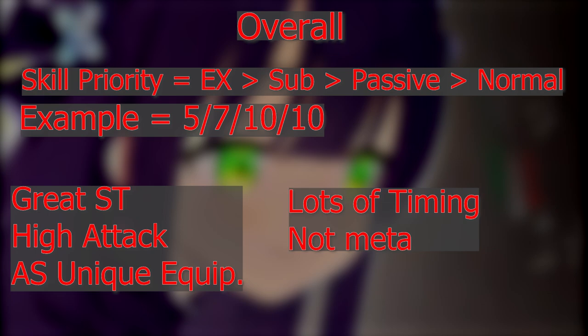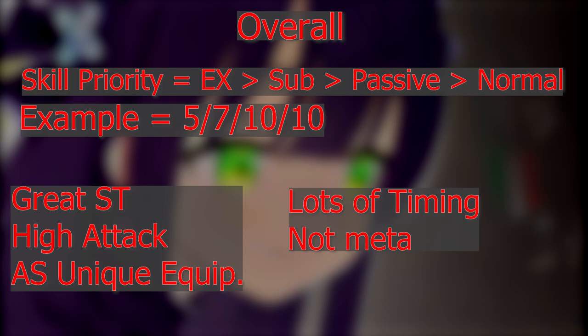As for build priority, I'd go EX, sub, passive, then normal — and an example build would be 5-7-10-10. On the pros side: great single-target damage, high attack, attack speed, and unique equipment. On the cons side: she requires a lot of timing, she really isn't meta, and she's not going to make or break you in most raids or PvP. You're really just pulling for the Live 2D and to have fun.